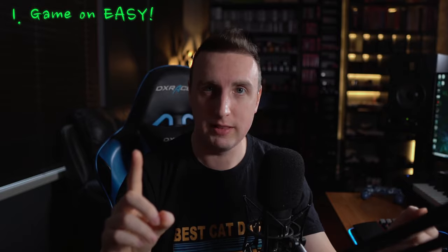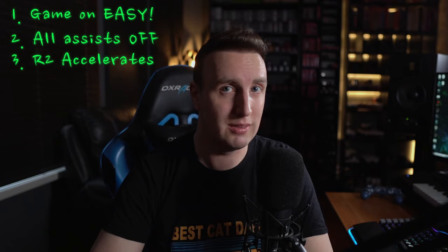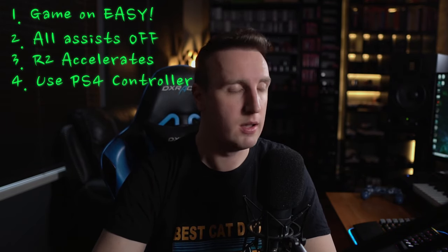Before I begin, you must complete this checklist. In order for everything to work, you must first set the game on easy setting. Second, turn off all assists — braking and cornering, turn them all off. Third, make sure that R2 is acceleration, not X. Some people use X, but R2 is the way my macro works. Number four, use a PlayStation 4 controller.